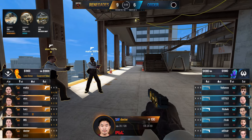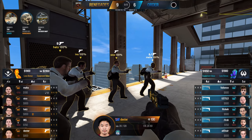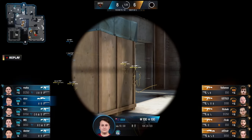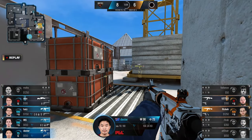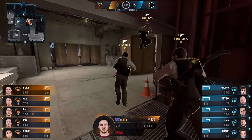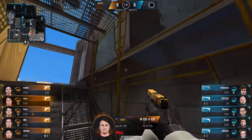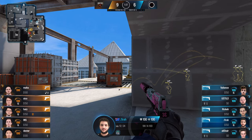Nine-six — it feels very close, but think about it: if Renegades had won that opening pistol round and the rest of the half went the same way, this would look a whole lot worse. Order getting off to a 5-0 start made it look dominant, but the momentum is not in their favor coming into the second half. They need to get off to an ideal start on the CT side. Order did their homework in the early stages of the T side, but it only went so well — Renegades put a stop to any momentum they had.